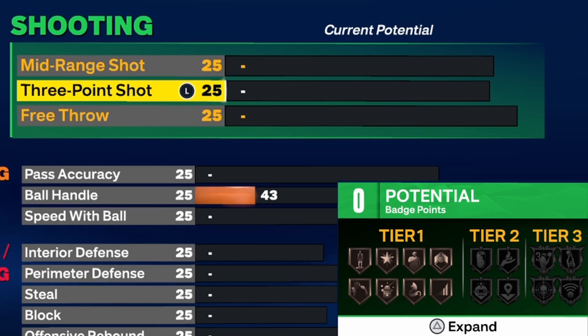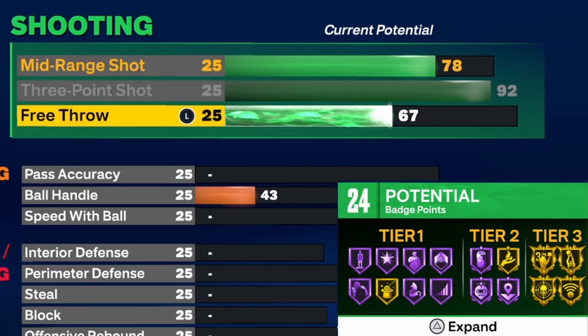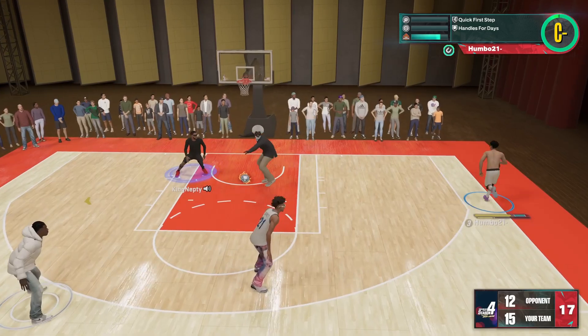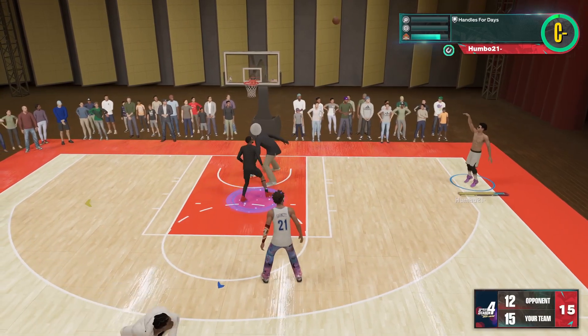That 92 three-point rating is kind of broken, I cannot lie to you. The reason why it is so broken is because you can get gold limitless range, which will pretty much allow you to shoot from Narnia. Also, something that a lot of people don't know is that limitless range does help with shots when you're right on the three-point line. The badge is not actually going to pop up, but people have run tests and it's shown that limitless range literally activates for every three-pointer you're ever going to take.